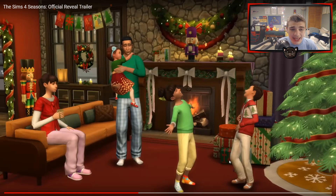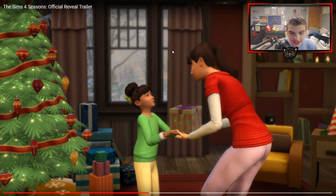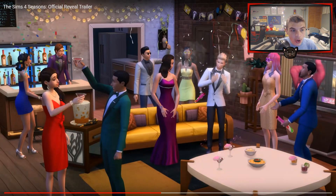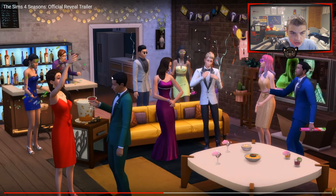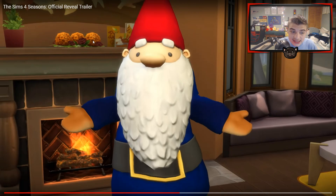They added holidays! You can decorate Christmas trees with a bunch of new decorations, there's gift giving — which used to be a mod — and now there's a mistletoe. It looks like there might be a New Year's party or a bachelor party, with a new table and new wall plants. This is also Thanksgiving, which is crazy. But one of the really cool things is that you can make your own holiday and pick how your Sims celebrate it — if you want your Sim to celebrate by petting their cats and going swimming, that could be your holiday.